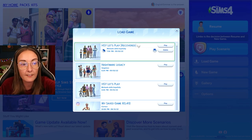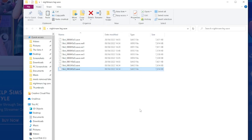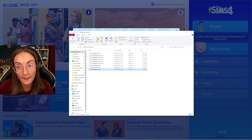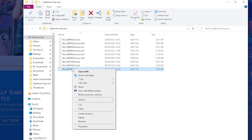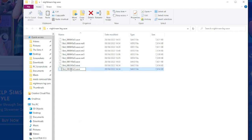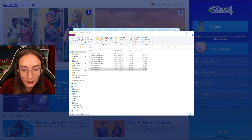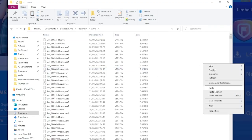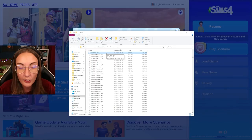It will pop up at the top of your saves with 'recovered' in brackets. Once you have this save, you need to copy it and paste it into your actual Sims 4 folder if it's not already there. Be aware you'll probably have to rename it — make sure it has the same character letters but change something, for example change a three to a four. Then go to your Sims 4 file, go to saves, right click and paste it, and that save will be there on load up.